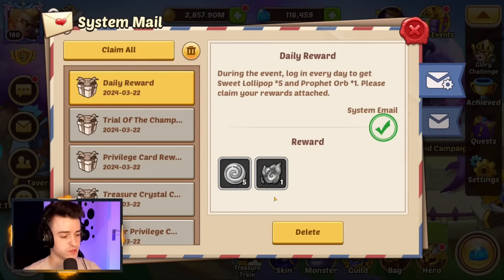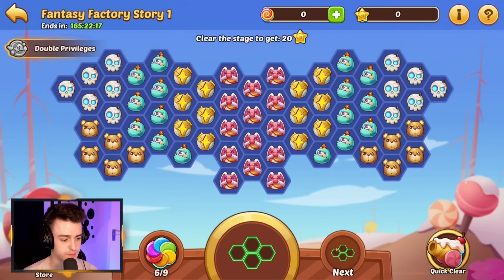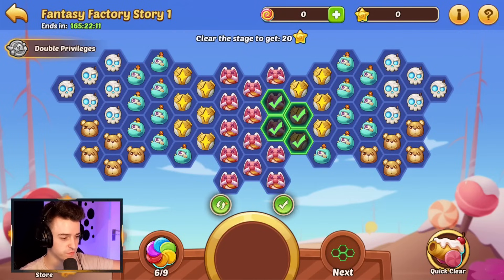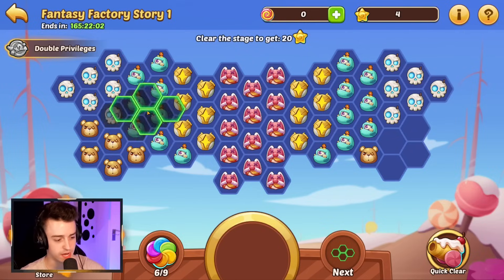Every day for logging in, you're going to get yourself a profit orb and five sweet lollipops. These lollipops can be used in the Fantasy Factory to get yourself some rewards. Fantasy Factory is a game mode where you have an array of hexagons, and the goal is to use the shapes you get given to remove these hexagons as efficiently as possible. The best way to do this is to start on the outside and work your way in.